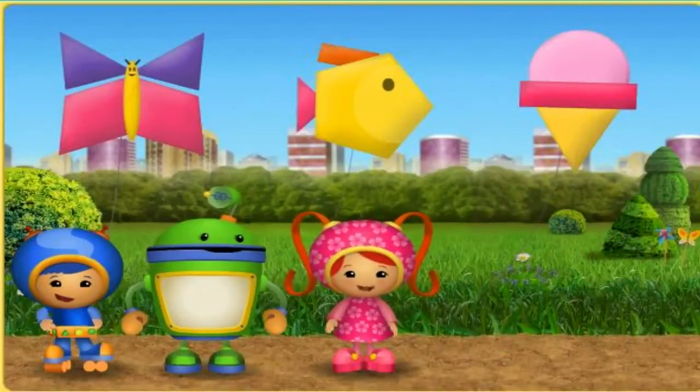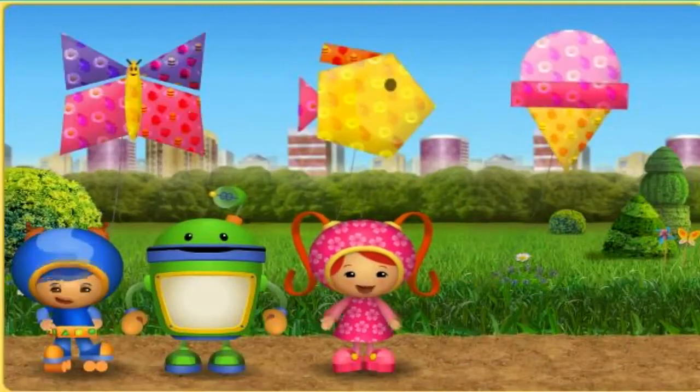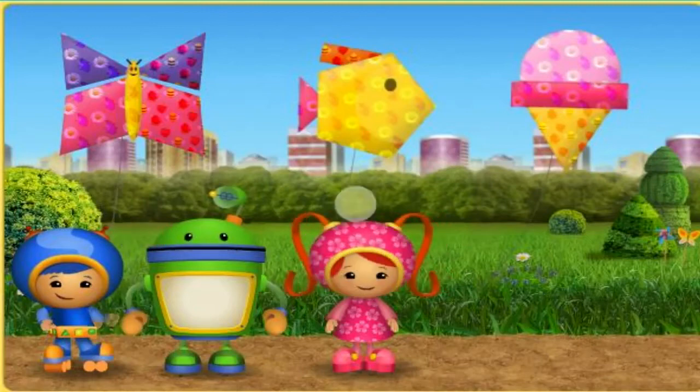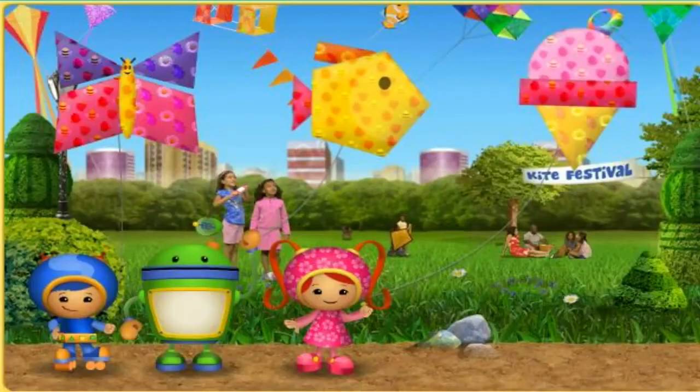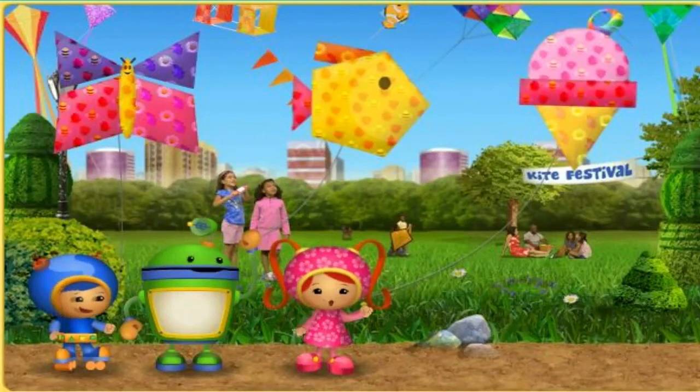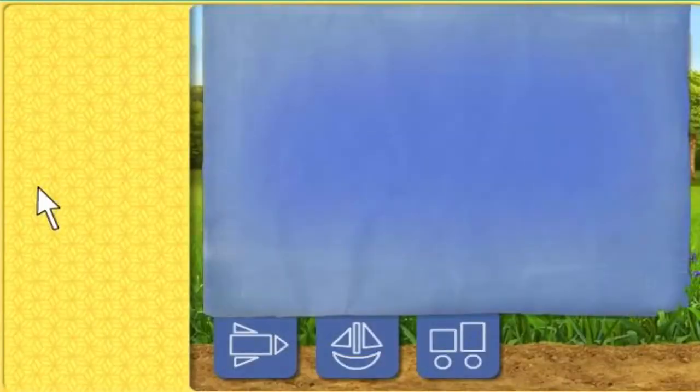Now we can put all the patterns we collected back onto the kites! Let's send these kites back to the festival! Now we're off to the kite festival, too. Let's go! Umi friend, look what you did! You found all the shapes we needed to build the kites! And you found all the patterns and helped me put them on! Those kites look Umi-rific! We're so glad you're on our team!